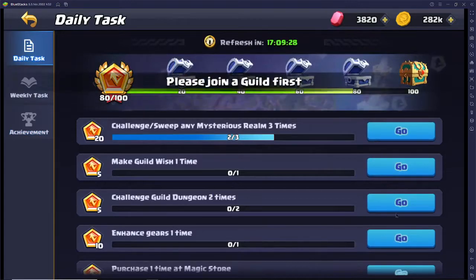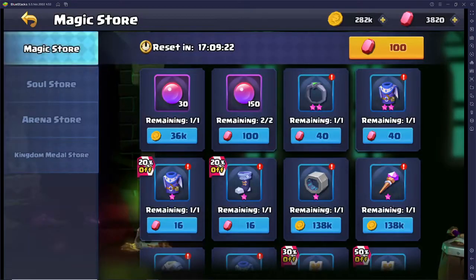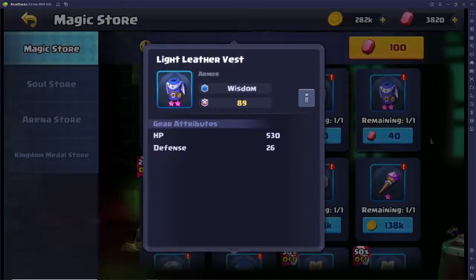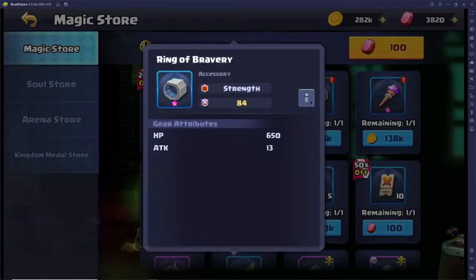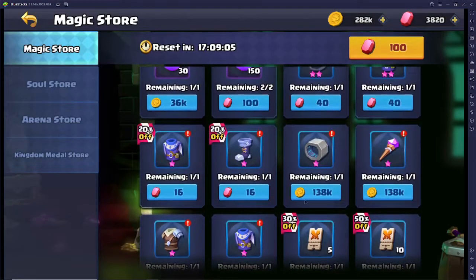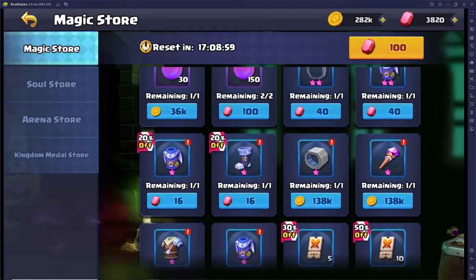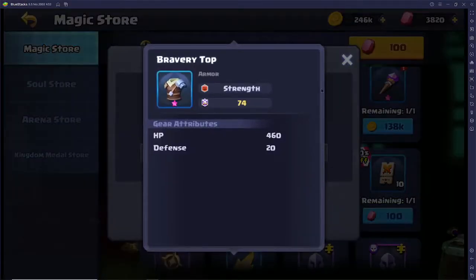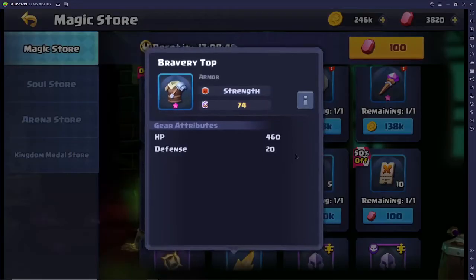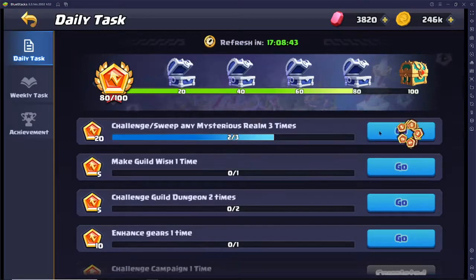We can't do this yet, but we can do a Guild Wish once we get into a team. Looking through the gear shop — Wisdom, Agility, Strength... That's a Cardellan piece, yeah, Strength, Wisdom. We got no Agility gear, that's so annoying. We'll buy this for sure. I'm glad I didn't waste resources on the other gear — let's hold out on that and come back to it.